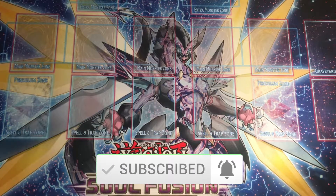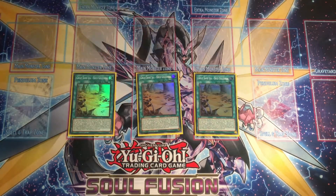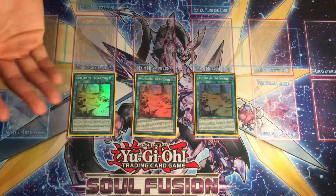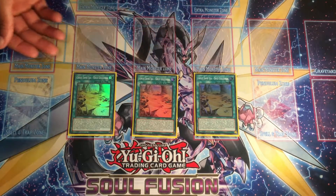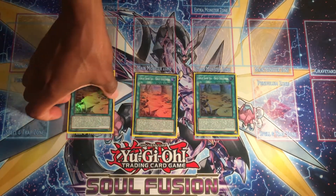Now we're on to the spells. This deck does not work without Great Seagull Golgonda — a fantastic field spell. It summons a Spriggans XYZ monster by pitching a Spriggans monster from your hand to the graveyard, can prevent your opponent from attacking once per turn, and works very well with the Supreme Serpent.